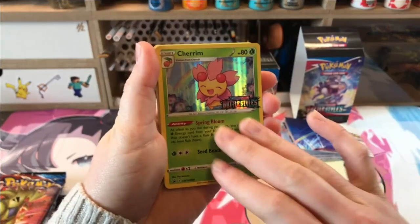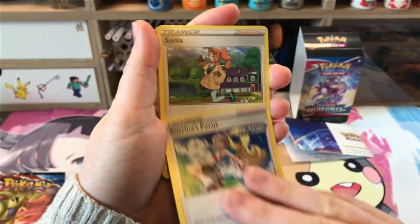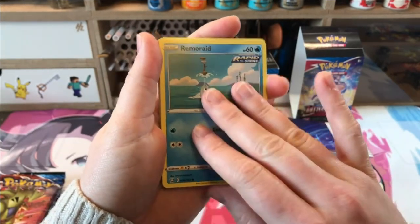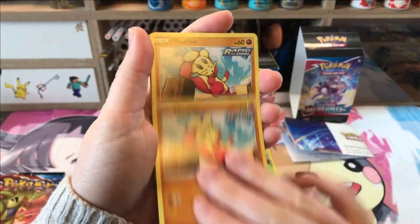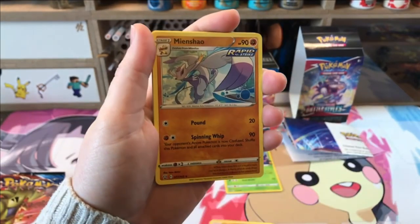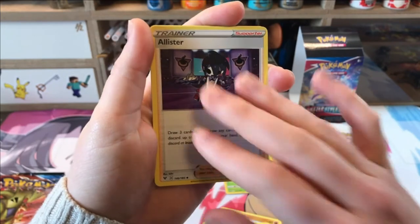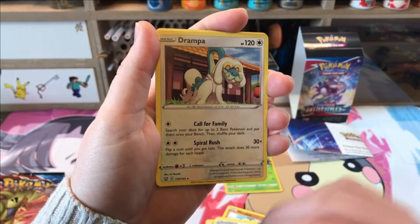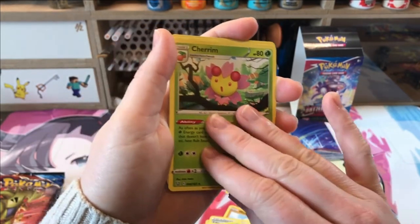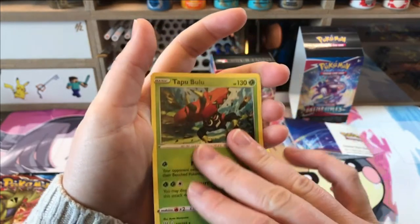Oh look, we've got a Cherrim promo — that's so cute! We have Tyranitar, Empoleon, Urshifu and the other Urshifu, and I have an extra pack of Empoleon. I'm really glad I got Cherrim, I love that Pokemon. So first of all we have Cherrim — that's special, let's put it aside. Then we have Korina's Focus Rapid Strike, Sonia, Dan, Rapid Strike Energy, Remoraid, Octillery, Mienfoo, Mienshao — beautiful — Level Ball, Alistair, Sonia, Professor's Research, Drampa, Cherubi, Cherubi, Cherrim, Cherrim, Tapu Bulu, Tapu Bulu. Pretty nice cards — this one's definitely my favorite so far.